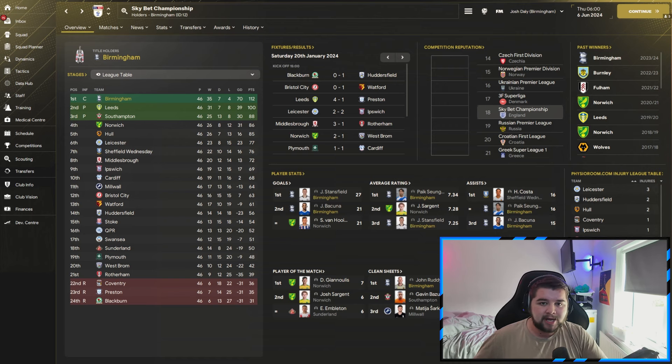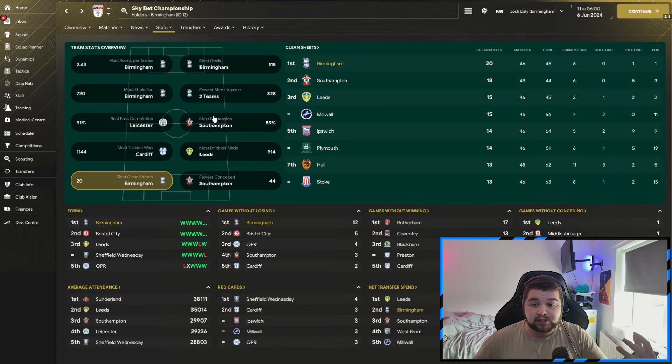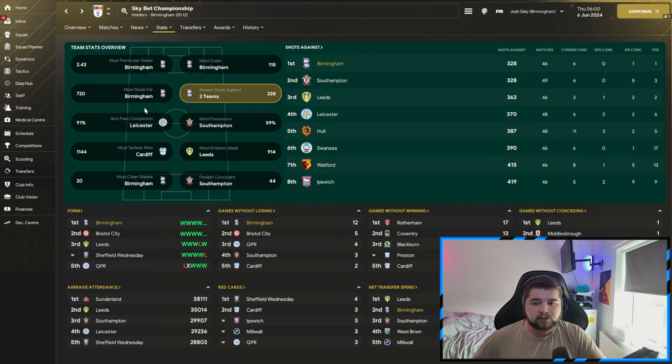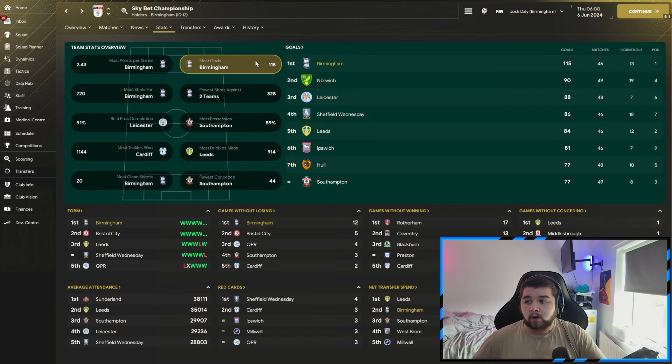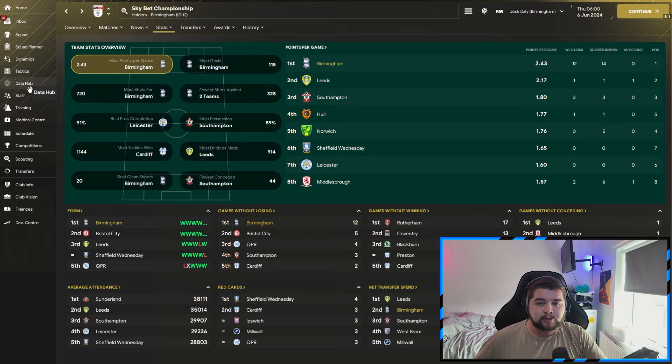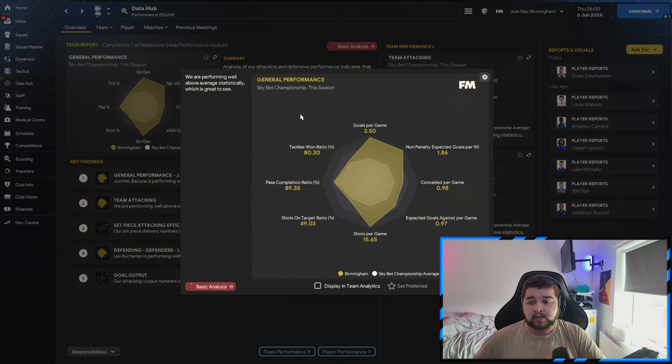John Ruddy, the previous Norwich man, picks up the most clean sheets. Team stats are going to be very convincing — second place by one when it comes to goals conceded, fewest shots against at 328, most shots over 700, most goals — which is a very big accomplishment over Norwich, Leicester, Leeds, Ipswich, and Southampton — and obviously the most points per game. We really were putting on a display for every single Birmingham City fan. Going over to the data hub it's really impressive: under a goal conceded, just over two and a half goals scored, 15 shots a game, great pass completion, and the highest tackle-win ratio.